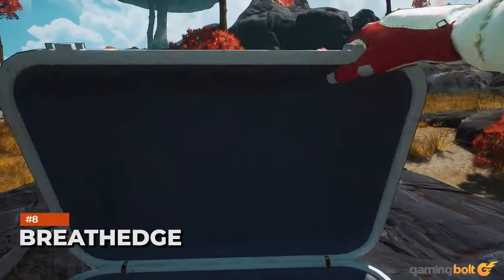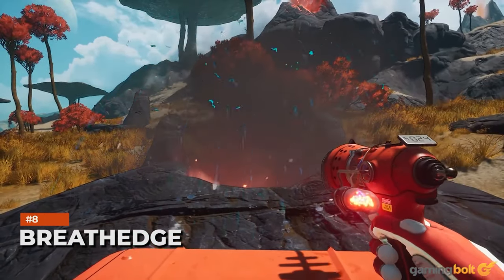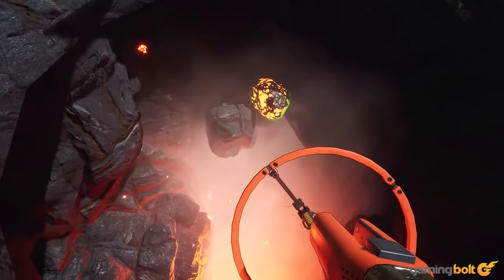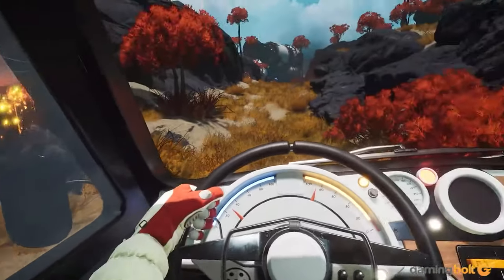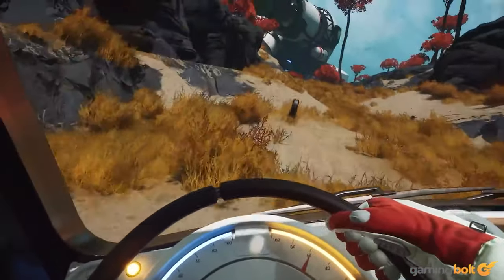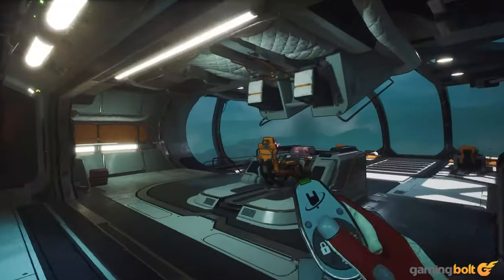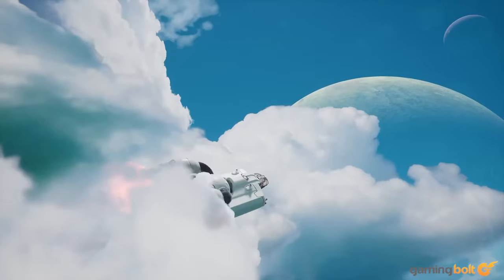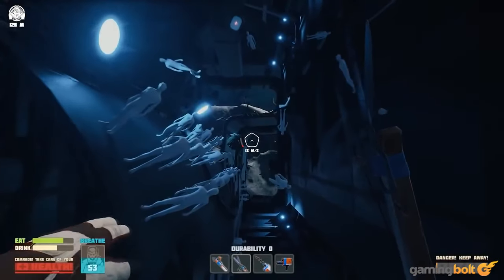Breath Edge takes the elements of a survival game and swaps out the setting for outer space. After getting stranded in the middle of nowhere, you must use your wits and limited resources to survive. You can collect materials from scraps and craft useful gear, all while you try to get to the bottom of a massive space conspiracy. It's a solid game and space fans should definitely check it out.